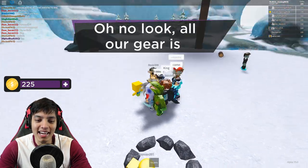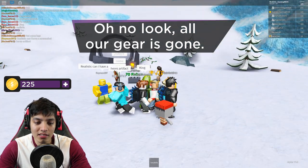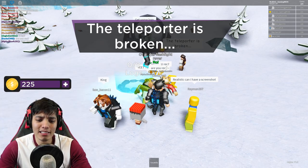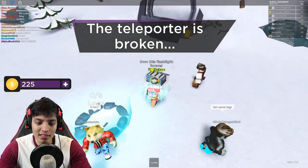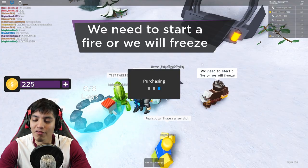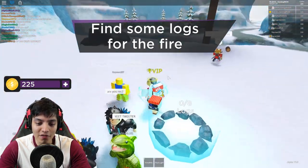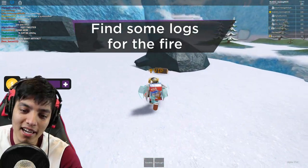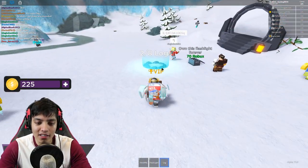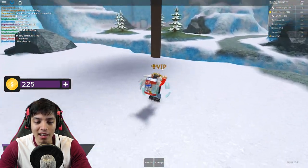Is everyone okay? Look at our gear - it's all gone. The teleporter is broken, we're stuck in this place. There's a flashlight for 70 Robux, let's just buy it because we're apparently gonna need it later. Now we have to find some logs or else we're gonna freeze to death out here.